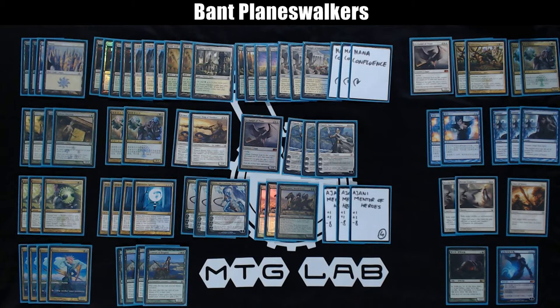I play 3 Selesnya Charms because they act as removal sometimes, create a creature, fill out the curve, and sometimes the +2/+2 trample mode is relevant. Also 4 Detention Spheres, which is premium removal and one of the key reasons to play blue.